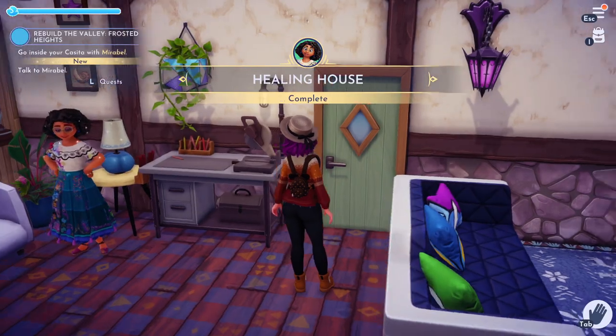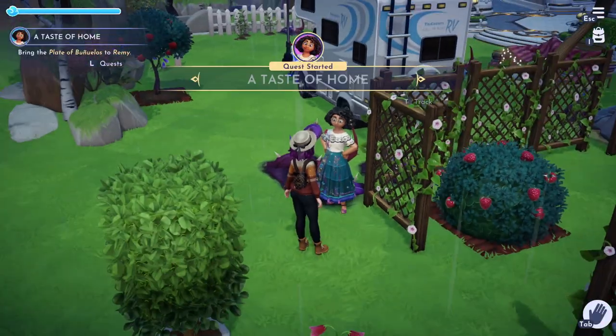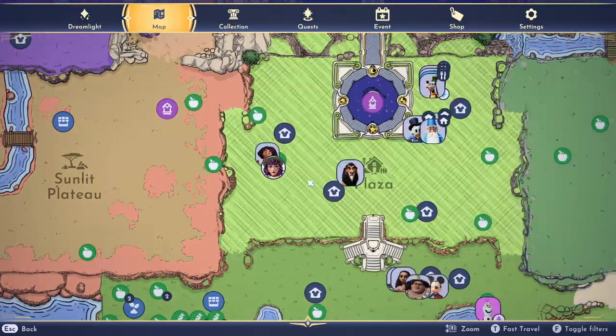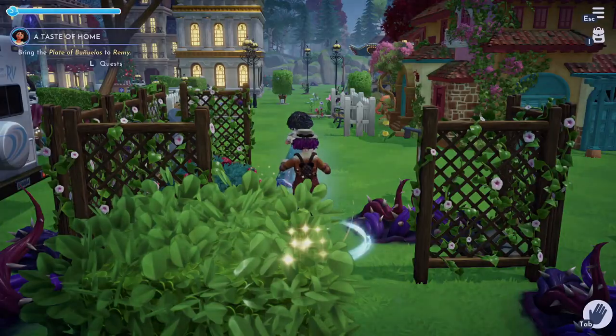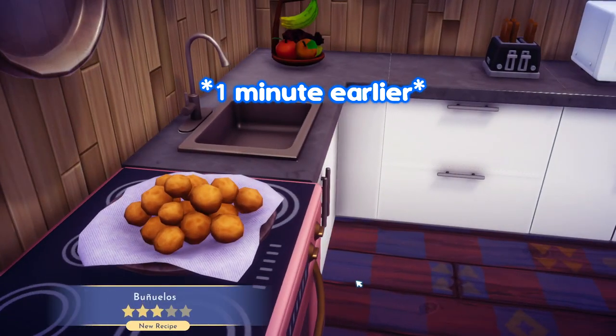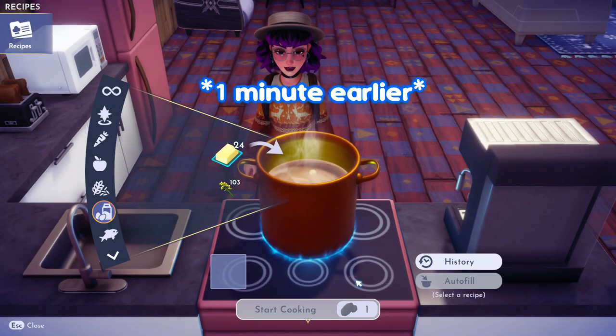Mirabelle's next friendship quest will be at friendship level four. Once you get her to level four, talk to her. She can't remember how to make one of her favorite foods — bunuelios — so we have to bring it to Remy so he can try to figure out what's in it. Right before I started this quest, I wanted to make a video of all the new recipes in this update, and this is pretty much the only new recipe, so I actually just figured it out and made it right before starting this quest.